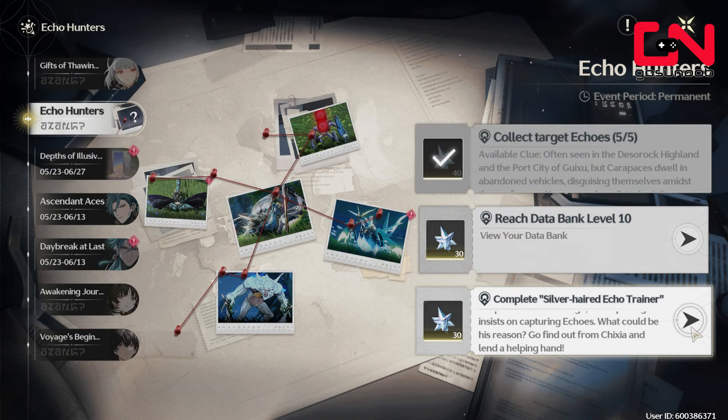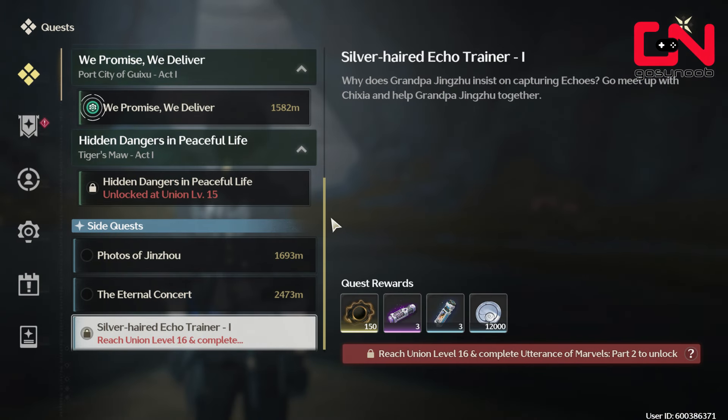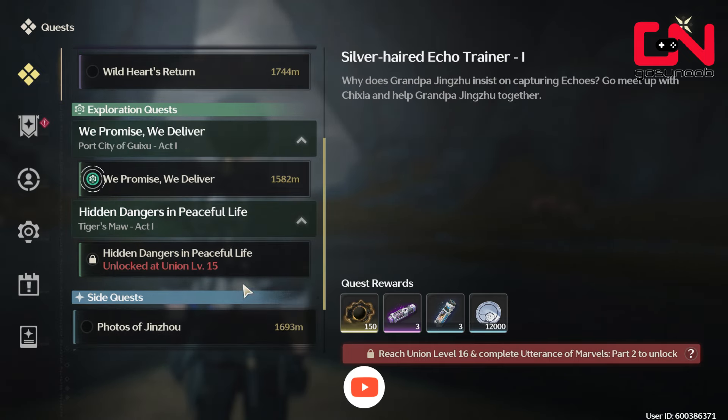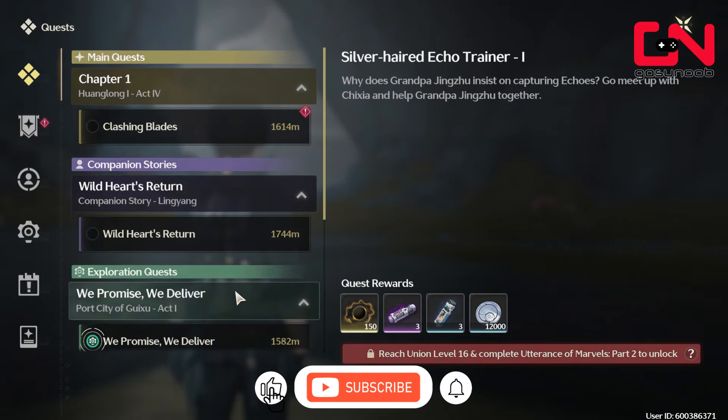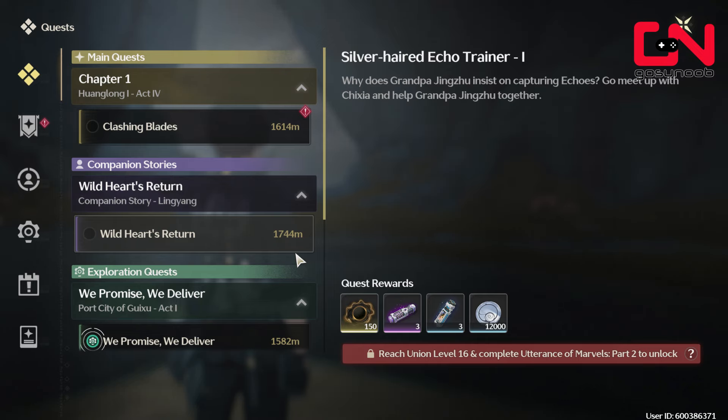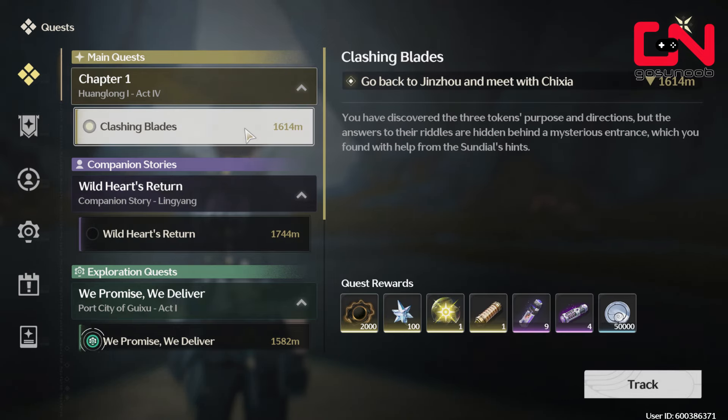The last step in the Echo Hunters event is to complete the Silver-Haired Echo Trainer quest. Clicking the arrow on the right will take you to your quest screen showing this side quest, but you're going to have to reach union level 16 and complete the Utterance of Marvels Part 2 to unlock it. That's probably a main quest, so you'll have to actually progress through the game to get this third step done.